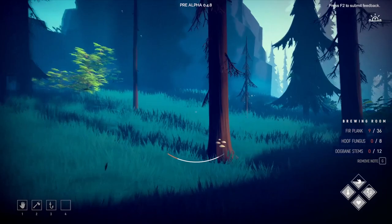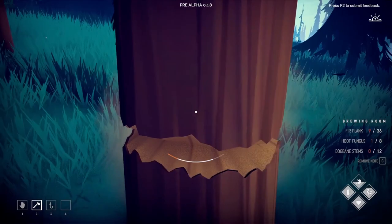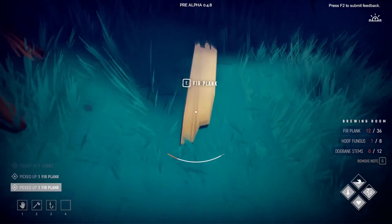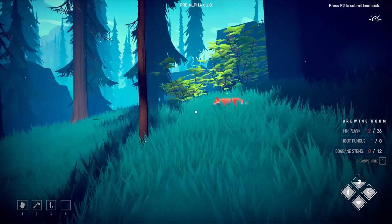We'll get the planks - we'll need to do some chopping of trees. But we'll also get the hoof fungus, which is what we need for the brewery. We need 36 planks. So I won't do too much chopping on camera - I'll do that off camera, because that will be quite boring, just watching me do that for about 20 minutes. Right, so let's put the fox to work and see if we can actually find some loot. Go on, Bin Dog! Where are you going?